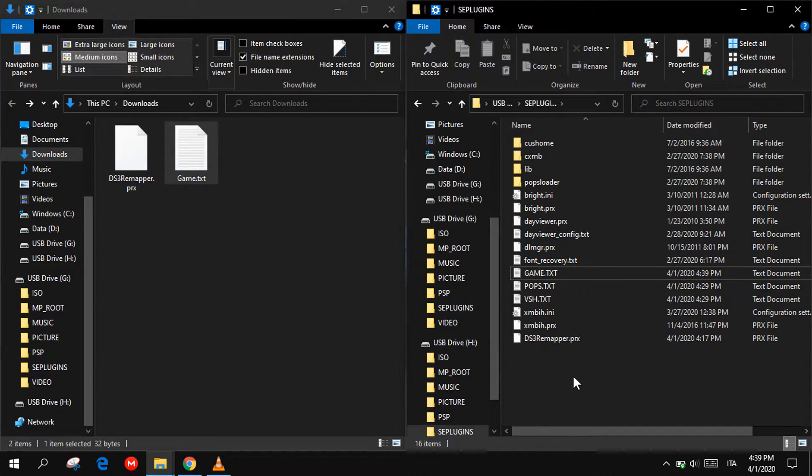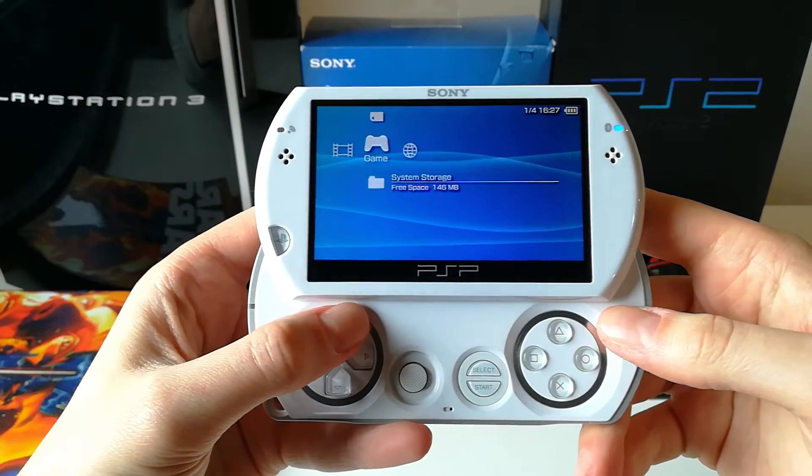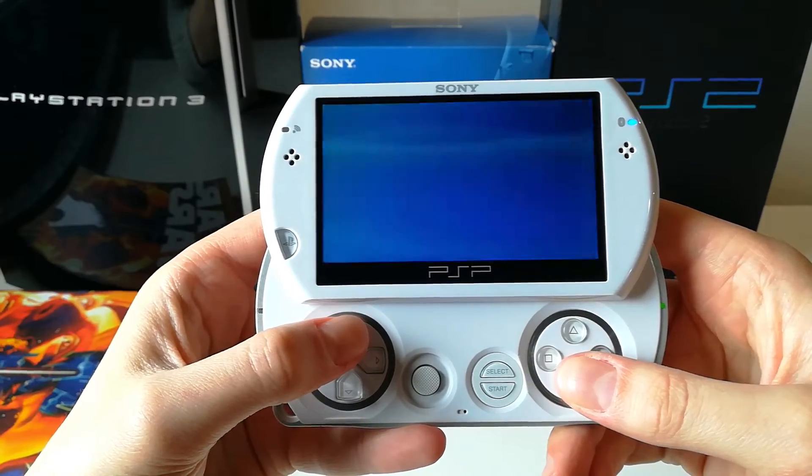You can now disconnect it from the PC. Once you have copied the plugin into your PSP, reboot your console and open again.